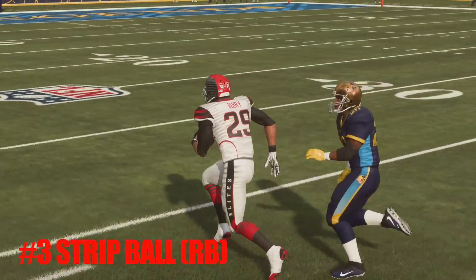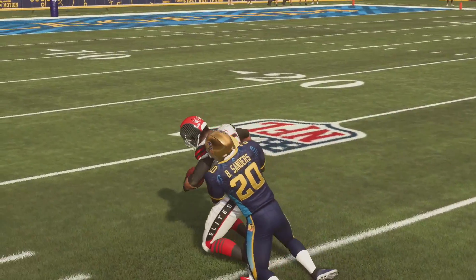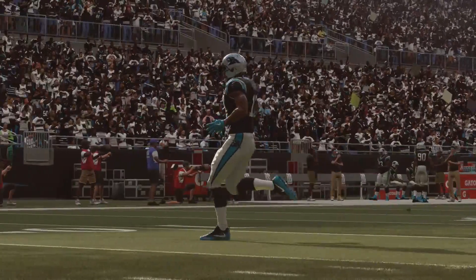Number three: strip ball is still in the game. You can do that by pressing RB or R1. It's not Madden 11 where you just chainsaw people left and right with the strip button, but it's available if you need something at the end of the game. Obviously you open yourself up to a lot of broken tackles.